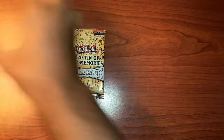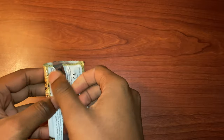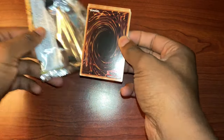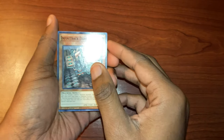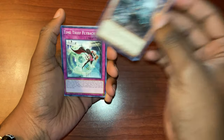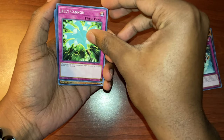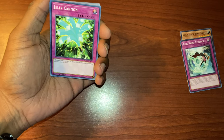I'm just gonna put these two to the side and let's see what we get in this one. I think everyone already knows the card they want out of here. No Red-Eyes Dragoon — let's see what we can get. Alright, so we have Infinity Track, Drag Shovel, Time Thief Flashback — oh nice, Time Thief cards in here — Jelly Cannon.